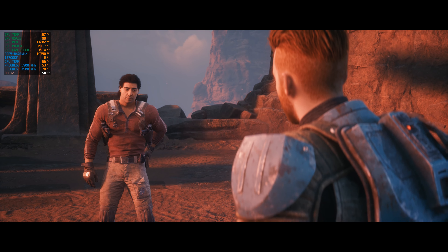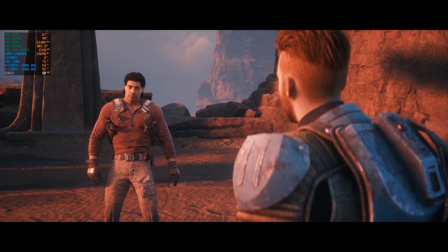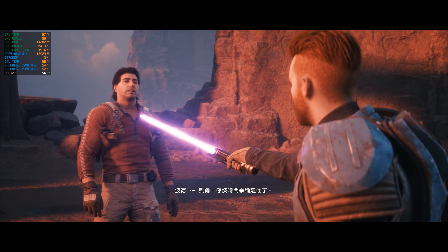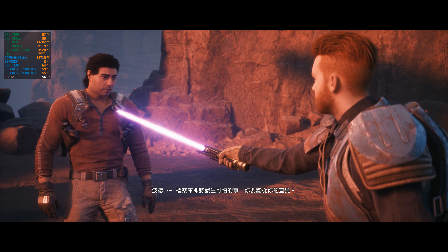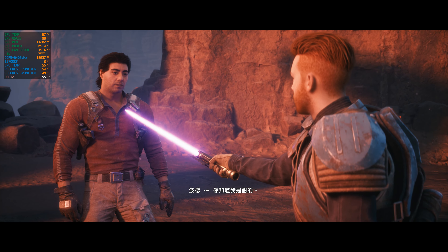I'm not giving it to the Empire. You killed Master Cordova. Cal, you don't have time for this fight. Something terrible is coming through that Archive. Listen to your instincts. You know I'm right.